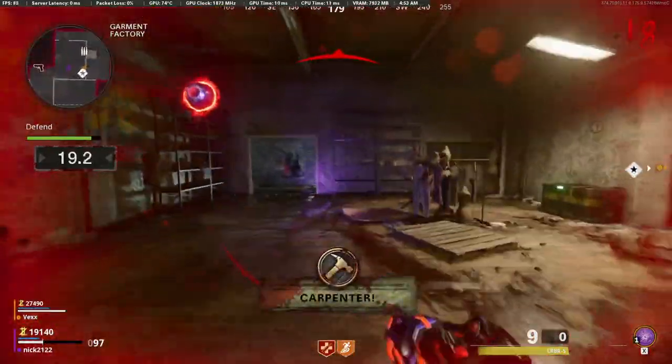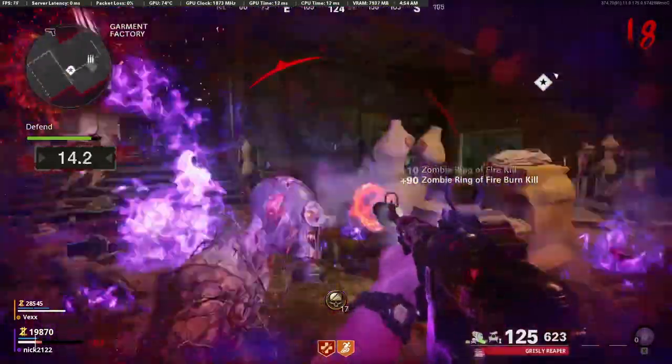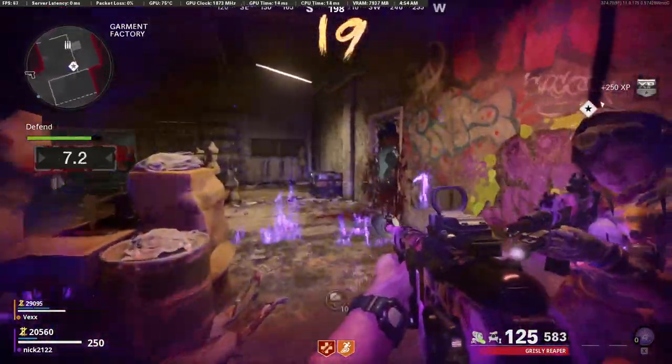You're going to use the black light to look at six different boxes that spawn around the map. Two of these boxes will have Klaus's face show up when you shine the black light over them. I'll show you all six box locations right now.